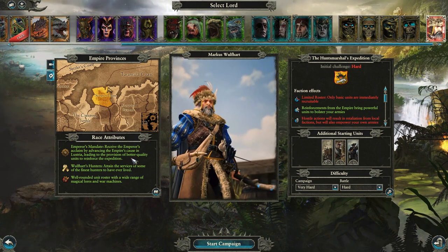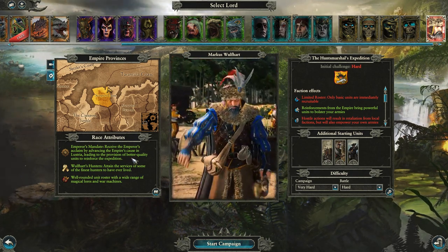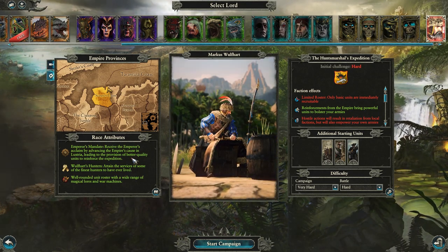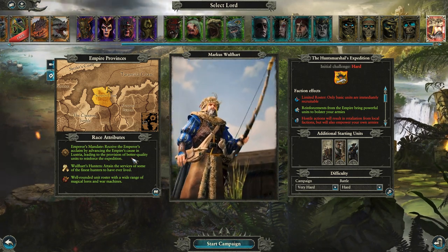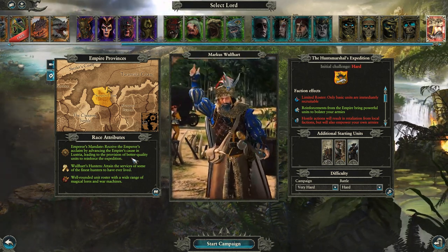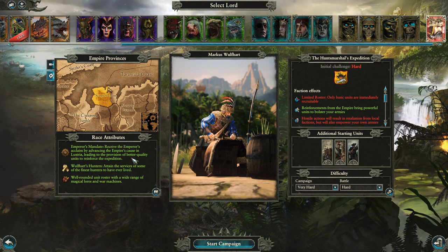So firstly, the Emperor's Mandate. You receive the Emperor's acclaim by advancing the Empire's cause in Lustria, leading to the provision of better quality units to reinforce the expedition. Every couple of turns you get reinforcements - actually more reinforcements the more hostile you are with the local natives, which is pretty intense. It can lead to a kind of horde mode survival if you get yourself in a bad situation.